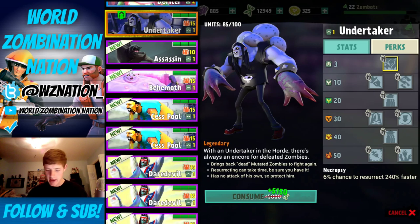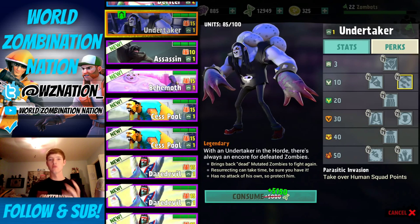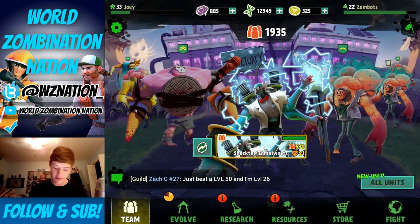There's this perk right here - parasitic invasion. Take over human squad points, so they will be able to convert those blue pads to zombie spawn points for me, and that's actually really cool. That's what happens when you hit level 10, and I'm just going to slowly work my way up there. I'm going to keep upgrading because I really want that perk - it's going to really change how gameplay works.